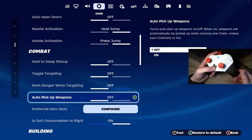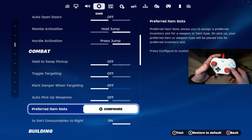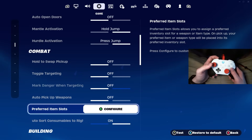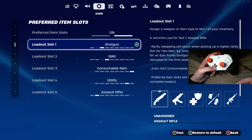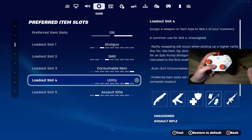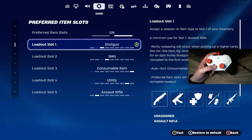We're going to be skipping any settings I deem personal preference, just to save you as much time as possible and show you only the important stuff. Come down here to preferred item slots and go ahead and copy what I have. These are the best preferred item slots and most pros use similar settings.